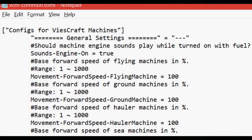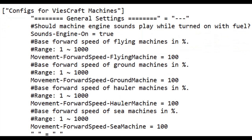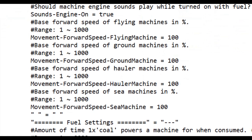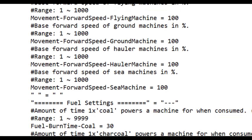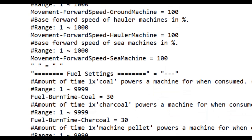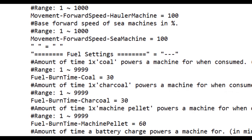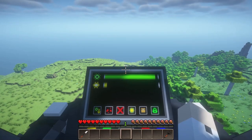Beast Craft Machines supports a number of configuration options. The base forward movement rate for each vehicle type can be individually adjusted up to double the default rate, and there are also settings relating to fuel efficiency. In my opinion, the one thing missing from the configuration is the ability to adjust or remove durability loss from use; otherwise I think the current mix of configuration options is a solid offering.